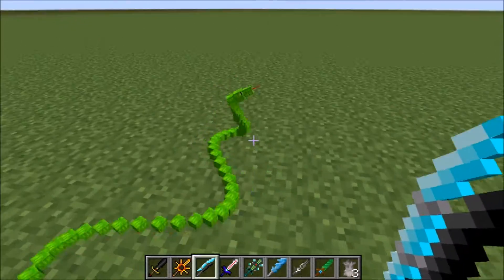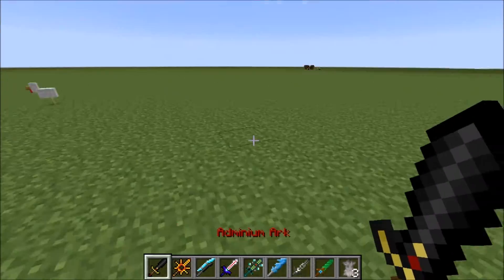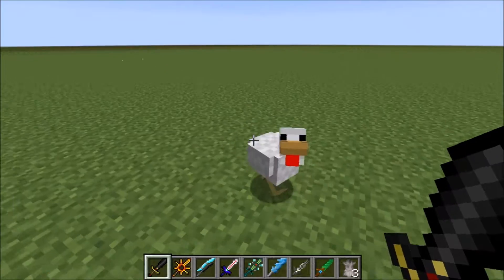Now let's check out the Ace's Guard. It's pretty terrible. You should just be able to slice it in half, but that's not how it works.